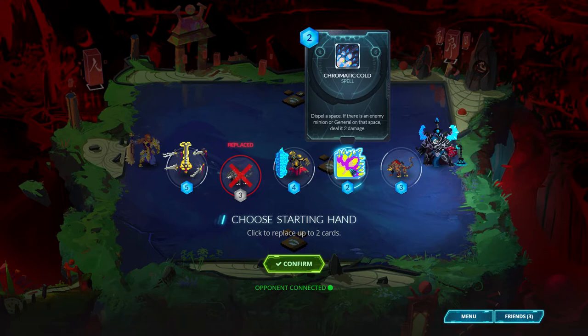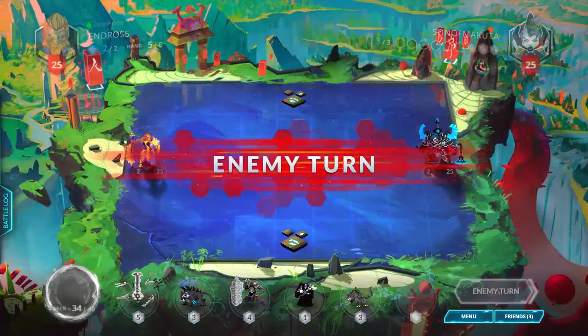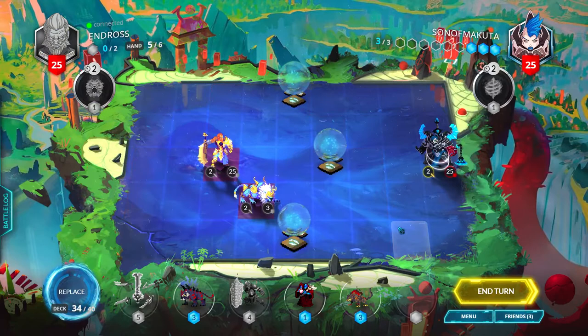Alright, this is somewhat better. This Saberspine Tiger can remove one of the strong Lyonar 2-drops outright, as can Bloodtear Alchemist plus Kara hitting it in the face. That's the right line. So this is one of the strong 2-drops I was talking about. This card is very scary on the first turn. I'm not sure whether we're meant to just kill it straight away. I think I prefer the line of just playing the Blazehound.